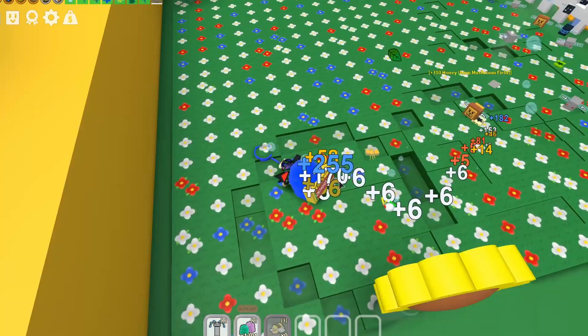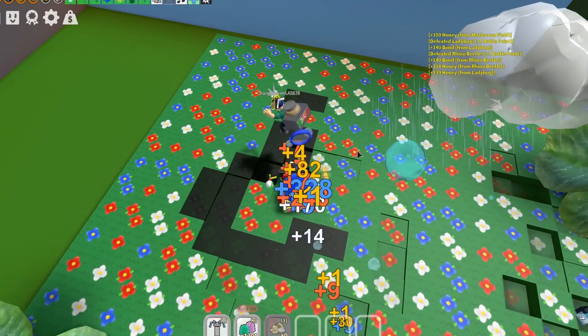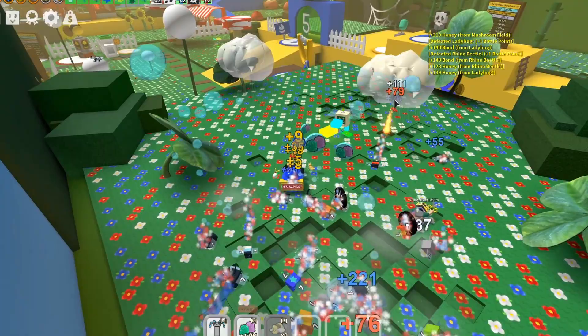Now the bee will be around the sunflower field or the mushroom field, and will be showing three new symbols. You want to go to the sunflower field and put down the first symbol, then the mushroom field for the second symbol, and finally the clover field for the last symbol.